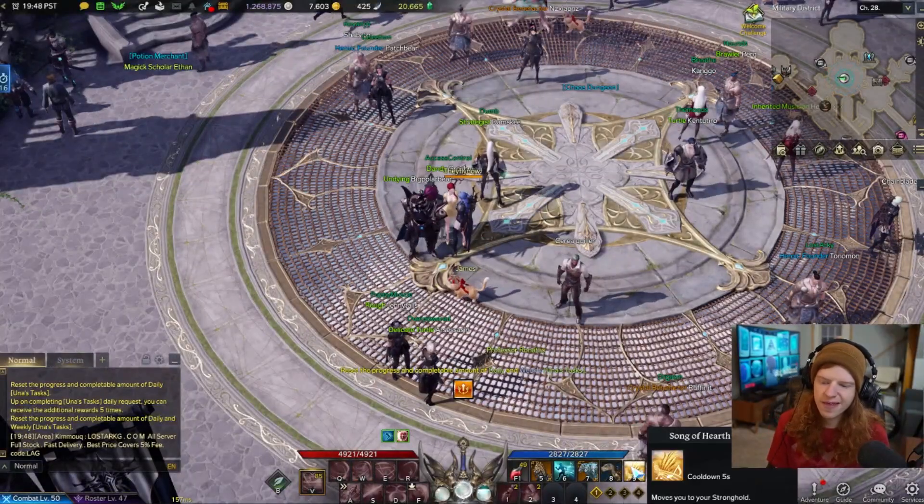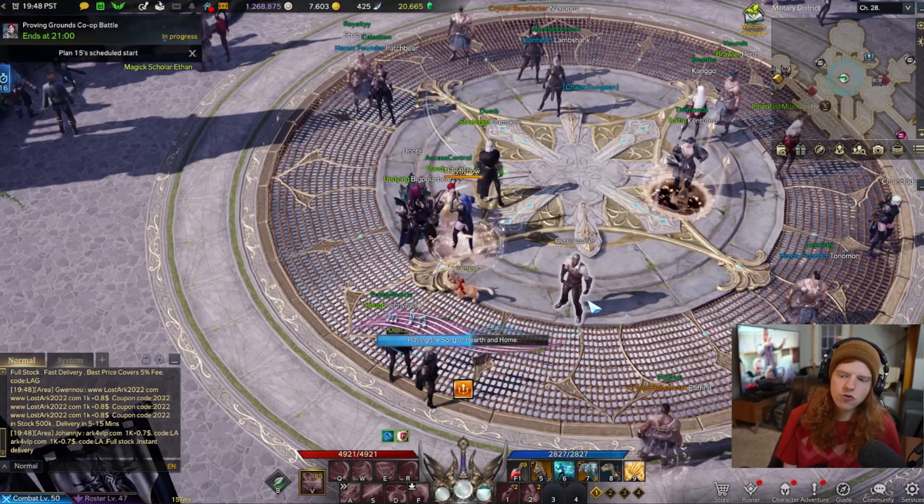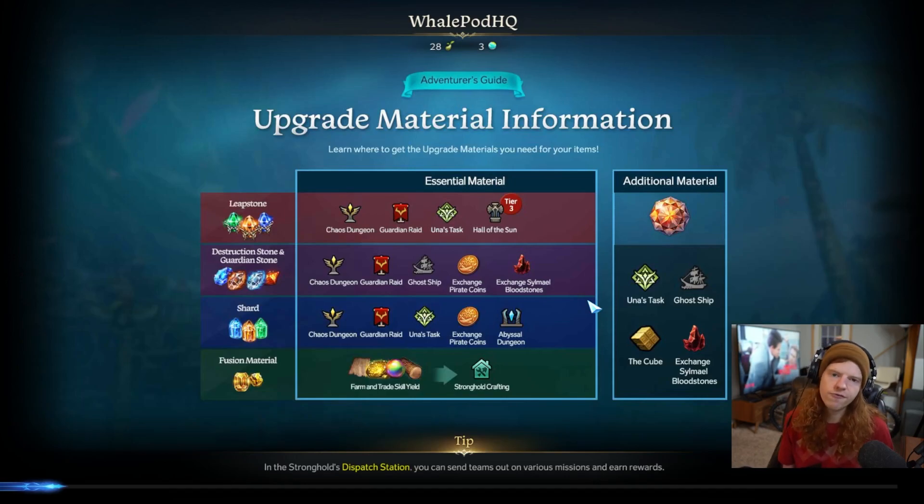You can get infinite level 50s in this game created for you. All you have to do is go to your stronghold, and this is how to do it. Once you have your stronghold — meaning you need to go and play through the game through Lutera and all that — you're going to need to complete the game through Vern. Once you unlock your power passes, you unlock the ability to make infinite level 50s.